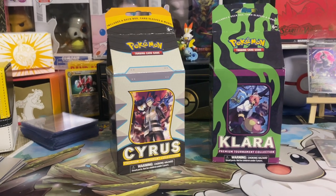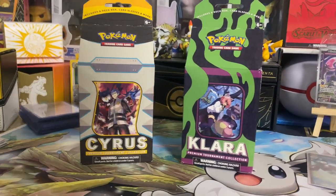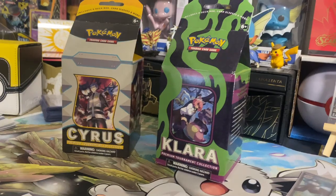Hello there, RobbyGuy here, and today we're going to be opening up these premium collection boxes. These little milk cartons are cram-packed with good Pokemon packs, sleeves, deck boxes, and all that good stuff with the respective promo cards for both Osiris and Clara. So let's jump on in and let's see how we do. Let's go!